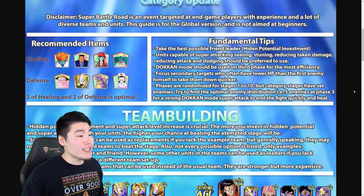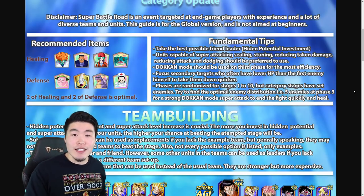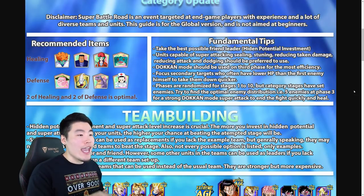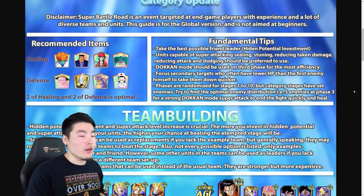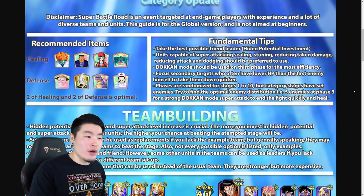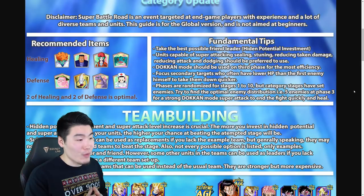Fundamental tips: take the best possible friend leader with hidden potential investment — ideally a Rainbow Friend if possible. Units capable of super attacks, stealing super attacks, stunning, reducing damage taken, reducing attack, and dodging should be preferred. Basically, you want to bring units with different utility. You don't want to just bring units that can do the most damage, because that will get you killed. Damage is important, but you also need units that can do a lot of other things to survive in this mode.